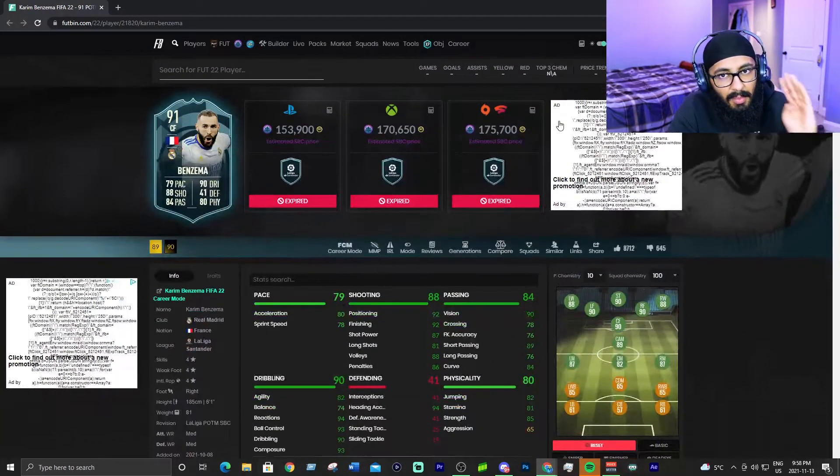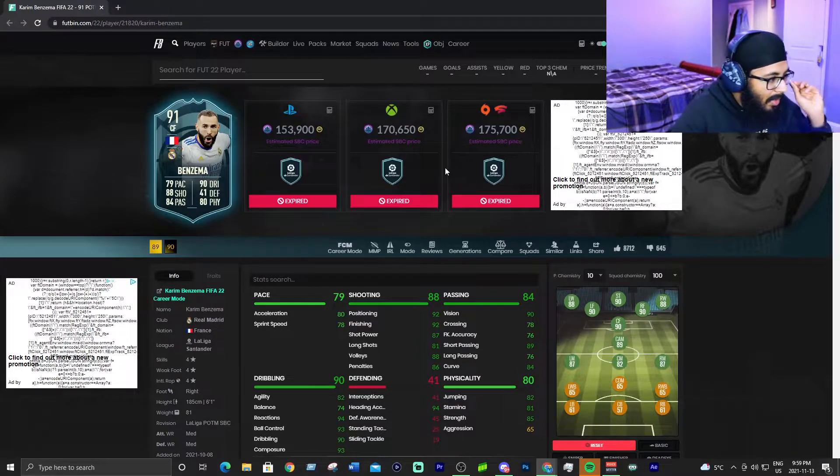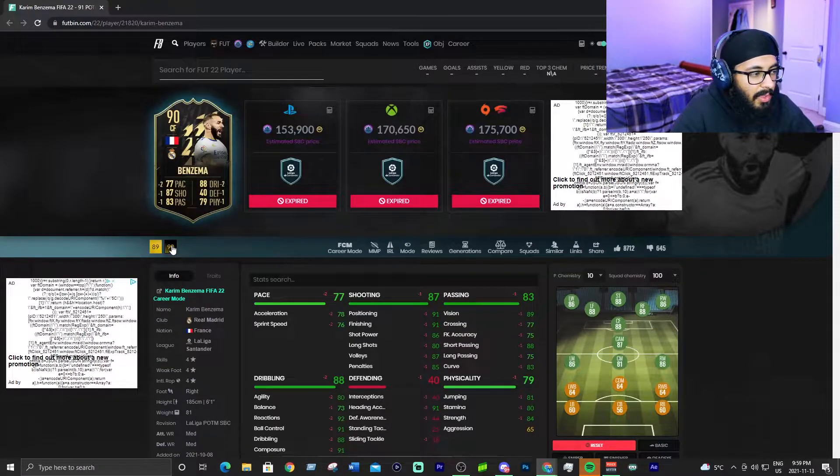At number four, we have Karim Benzema — 79 pace, 90 dribbling, 88 shooting, 84 passing, 80 physical, and 41 defending. Those stats are for the Player of the Month version. Even if you didn't do the Player of the Month, I'd still put his in-form at the same level.